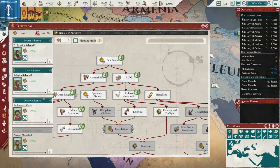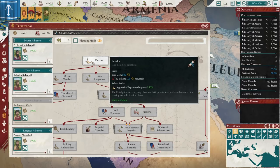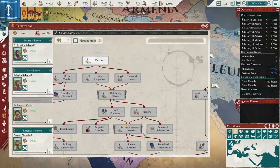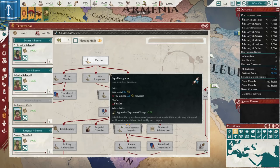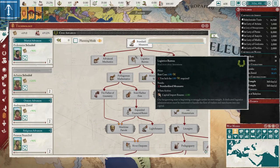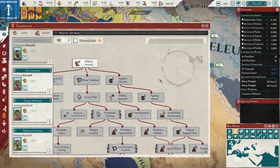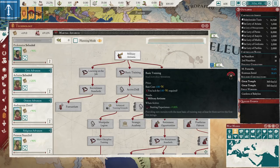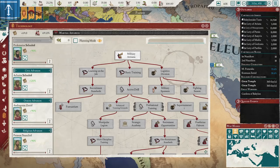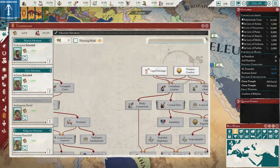Basically every single thing that's green here should have a Grand Temple in it. And as the game goes on, if you want to convert things to your culture, you go Oratory, Gradual, Economic Integration, and get Grand Theaters and build them. The next tree I recommend you go down, if you can, is the Oratory tree — get all these aggressive expansion reductions. You're going to have a lot of aggressive expansion. Also grab Legal Patronage, plus two loyalty of characters, as soon as you can — that will make a big difference.